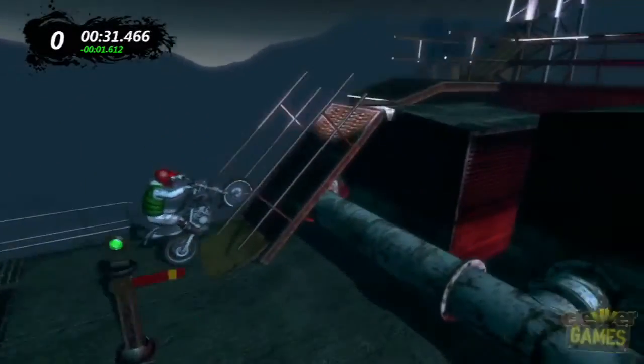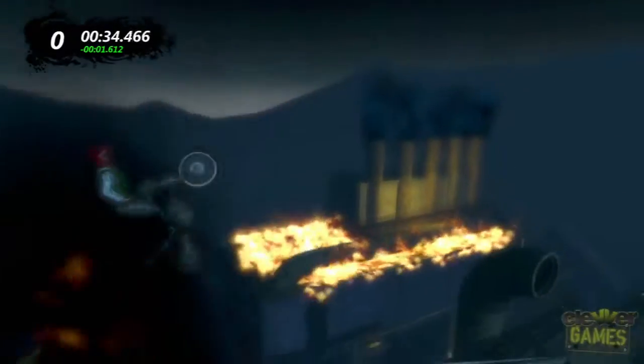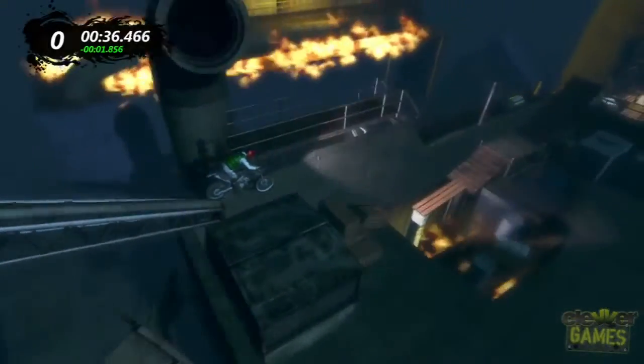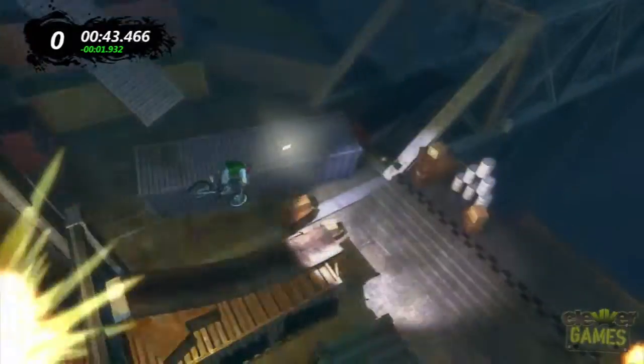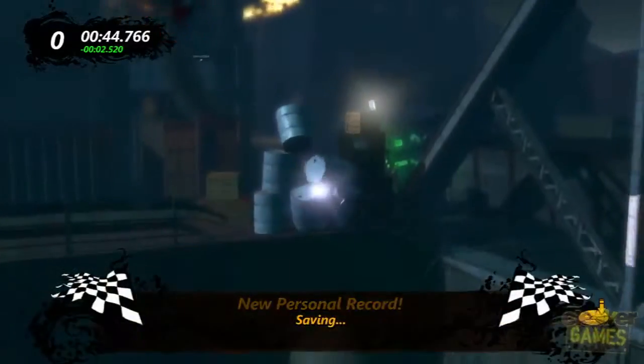This is the hardest part probably here because you don't expect it, but when you're going down the strip, you're going to want to hold back on the left stick just a little bit so you hit that part of the bottom flat. Then don't hit the gas too hard coming through here so you can kind of hit this last little ramp at an angle, and there it is.